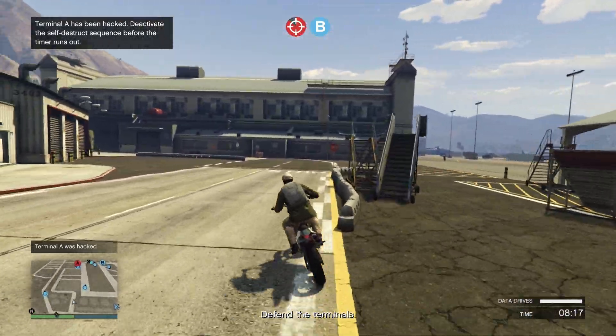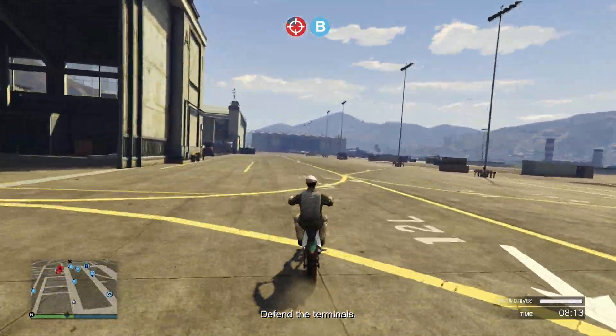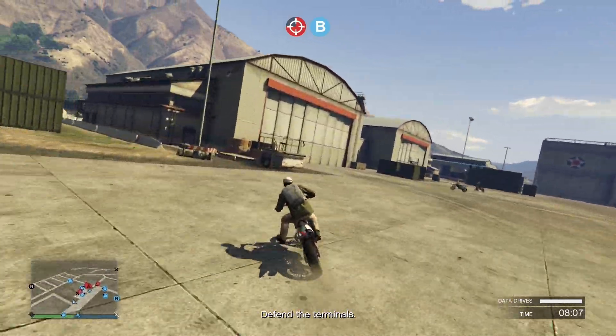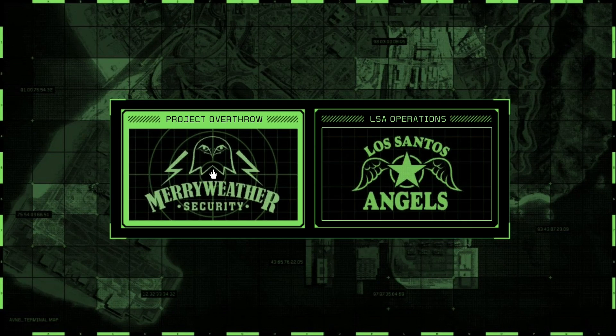The premium race we got this week is 'The Sign of Things to Come.' The time trial is Del Perro Pier and the HSW time trial is Del Perro Beach to Miura Heights. The bonuses this week are going to be on the new ATC adversary mode, which is double money and RP. There's also that same bonus on the LSC operations.